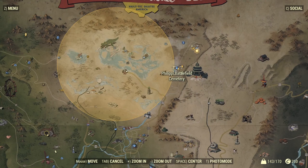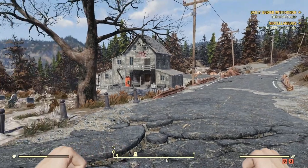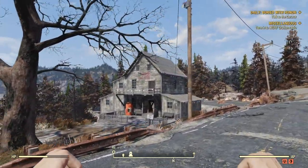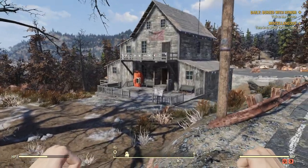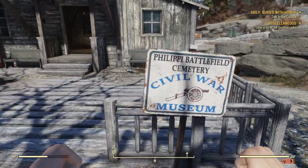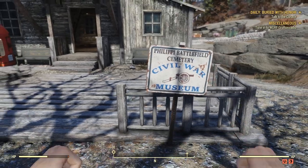Once you guys get to Phillip Battlefield Cemetery, it should look a little something like this. And if you look slightly to your right, you should see this kind of cabin. This cabin actually is a Civil War Museum — the Phillip Battlefield Cemetery Civil War Museum.